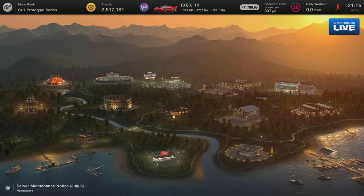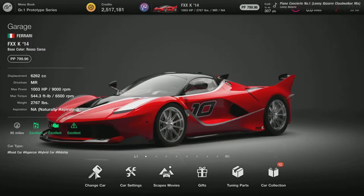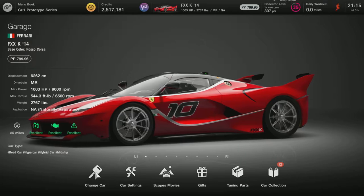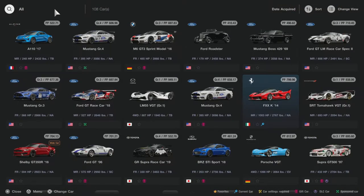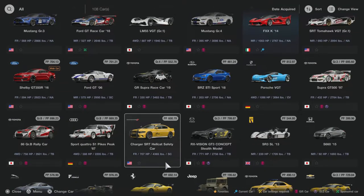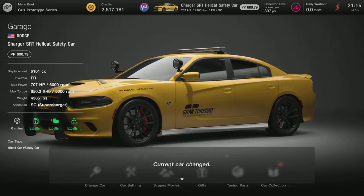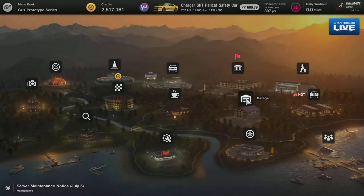Hello Gran Turismo 7 fans. Today I'm going to show you how to load a custom livery that someone else has created, so that way you don't have to put the work in or the time in to make it yourself. Let's go to our garage and pick the car that we want to have the custom livery for. We can take this Dodge Charger and turn it into a police car, but we don't have the time to actually do it ourselves. Gran Turismo has a great way of letting you do this.